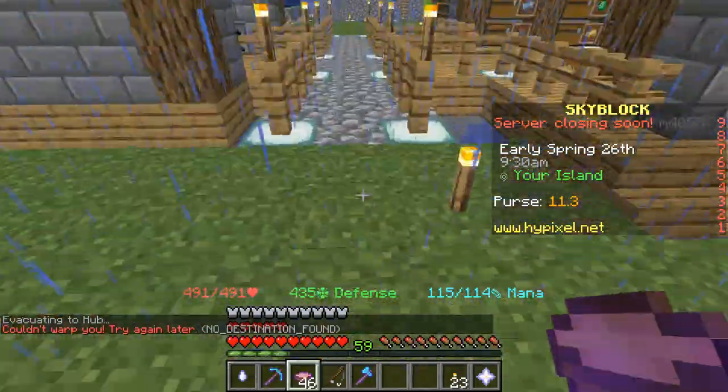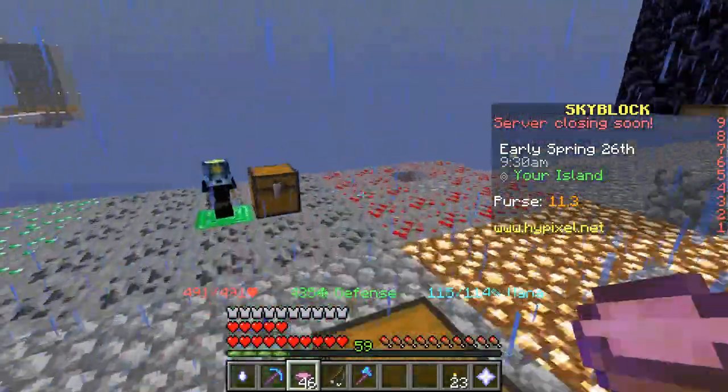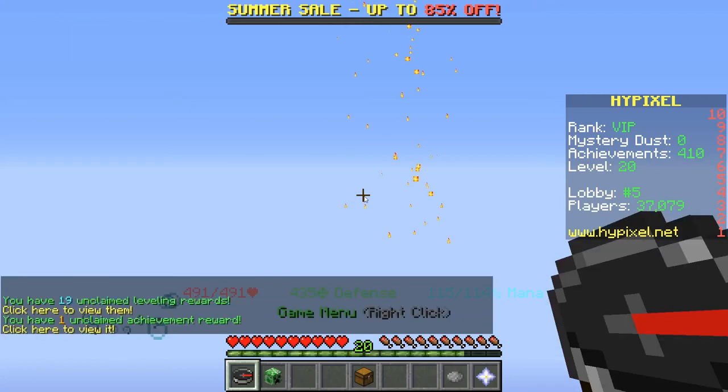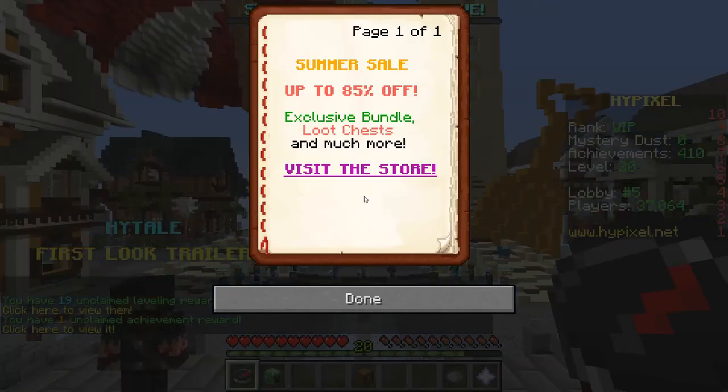So apparently I'm going to get teleported to the hub because there's a reset, and this mushroom soup only works on your private island, which kind of sucks, but that's what has to happen. I'm just going to cut to where I can actually be on my island.